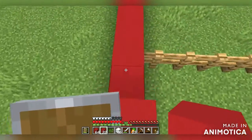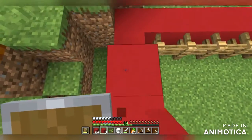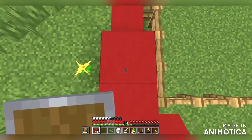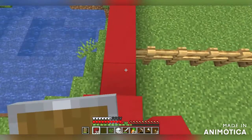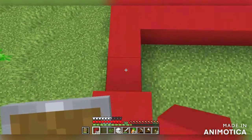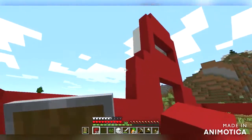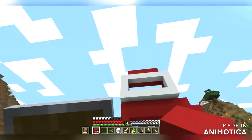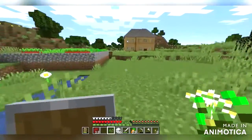I gotta make these fence sections go around at least one more time so they don't escape. I don't know why I thought four stacks of red concrete were going to be enough — I need a lot more. Because I'm going to need to get it all the way up... oh shoot, how high am I going to want this? I wish I had more blocks that weren't building materials. Hold on, I'll be right back.